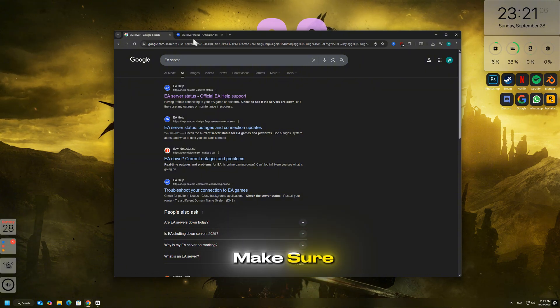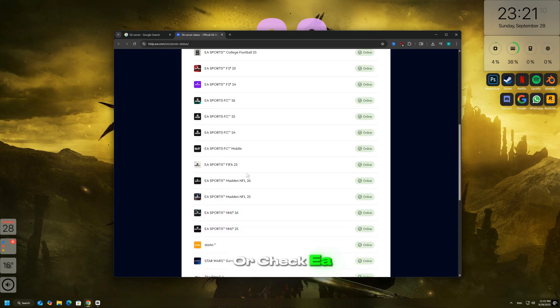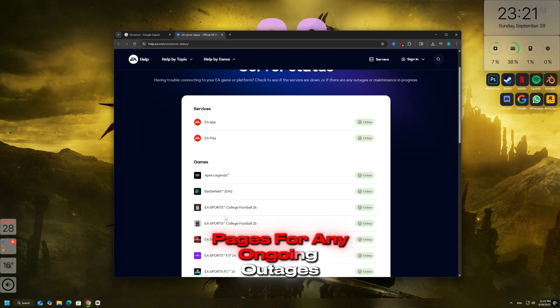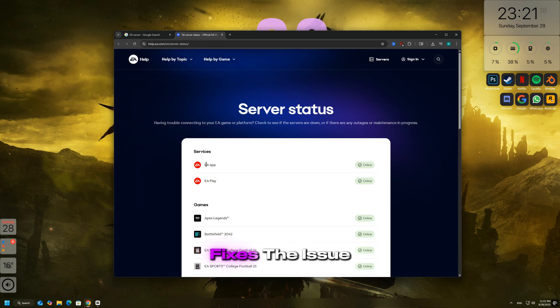Before trying anything else, make sure the EA servers are not down. Visit the official EA Help website or check EA Sports FC 26's social media pages for any ongoing outages. If the servers are offline, you'll need to wait until EA fixes the issue.